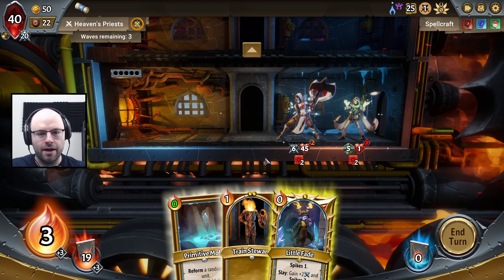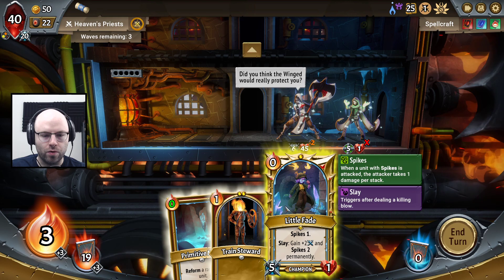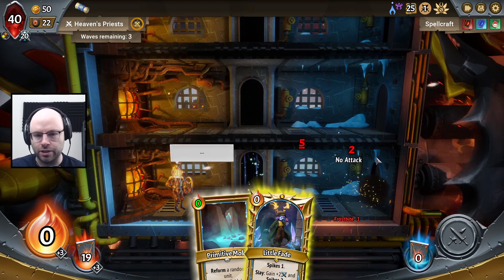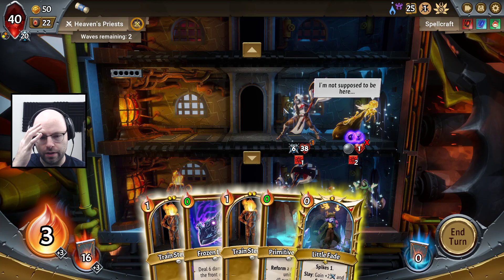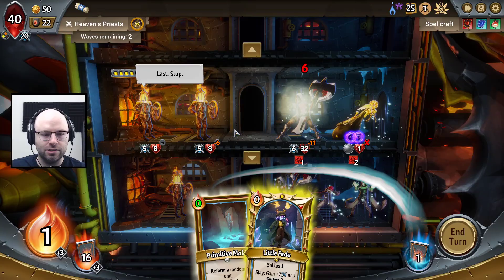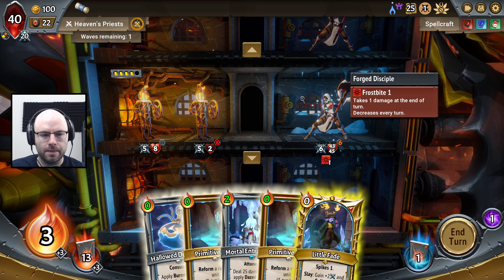So we need units to die to us, not die from the Frostbite. We want to play you elsewhere. Because you cost zero, we don't actually have to play you at all right now, which is probably a good thing to keep in mind. So let's put a Train Steward here. We're not losing these cards, so we can choose later where to play them to get a little more benefit. On this one, nobody's died yet, so we still don't have much reason for a Frozen Lance. The Collector is dying by default, which is nice.